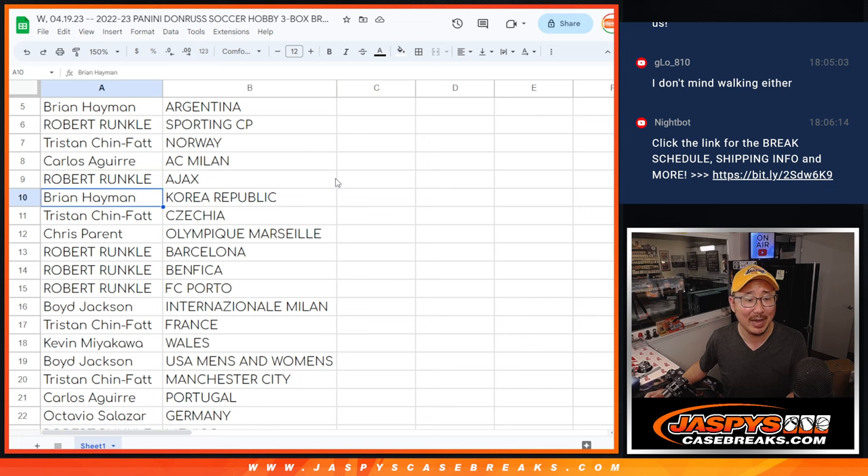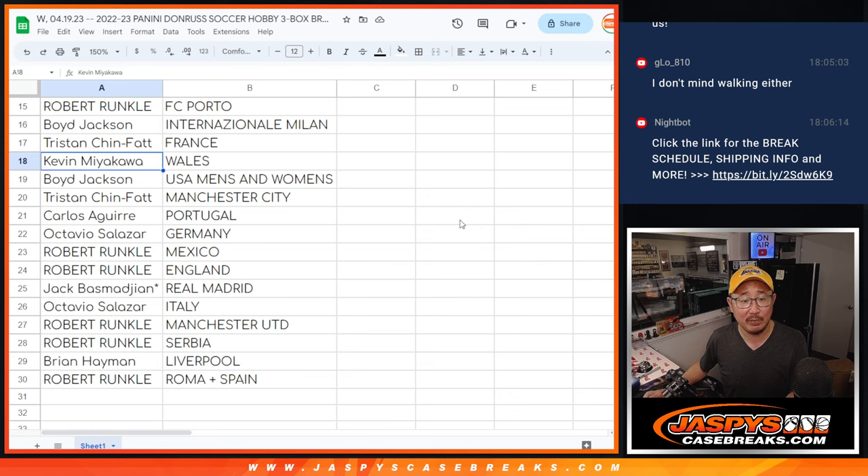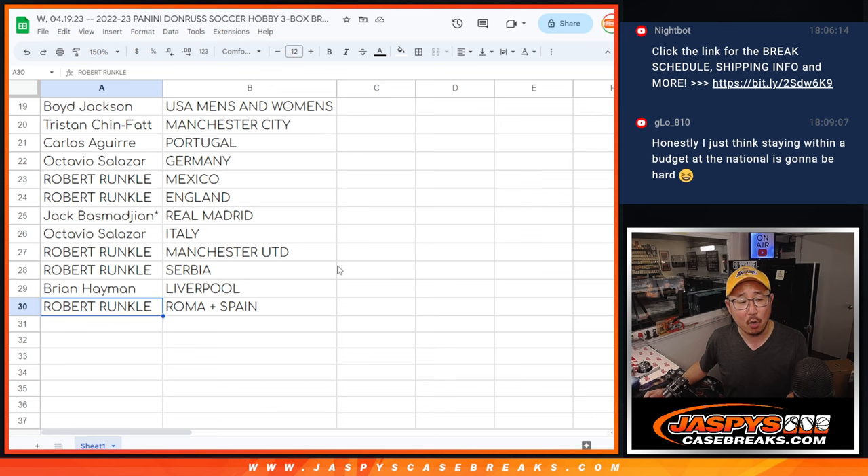Carlos with AC Milan. Robert with Ajax. Brian with Korea. Tristan with Czechia. Chris with Marseille. Robert with Barcelona. Benfica and Porto. Boyd with Inter Milan. Tristan with France. Kevin with Wales. Boyd, you got the U.S. men's and women's team cards. Tristan with Man City. Carlos with Portugal. Octavio with Germany. Robert with Mexico and England. Jack with Real Madrid. Octavio with Italy. Robert with Man United and Serbia. Brian, you got my club, Liverpool. And Robert with Roma and España.